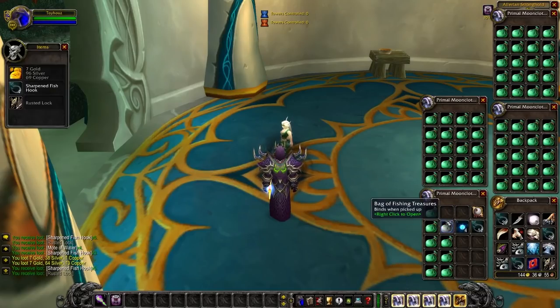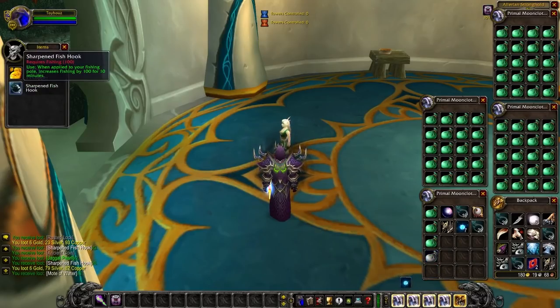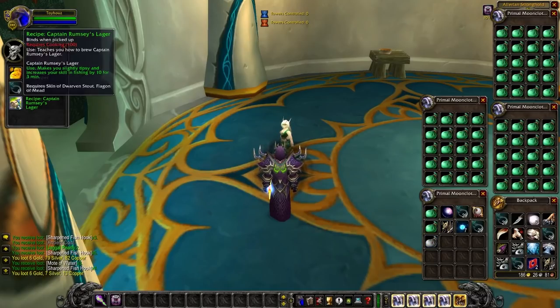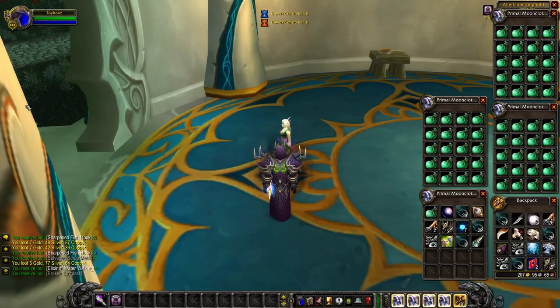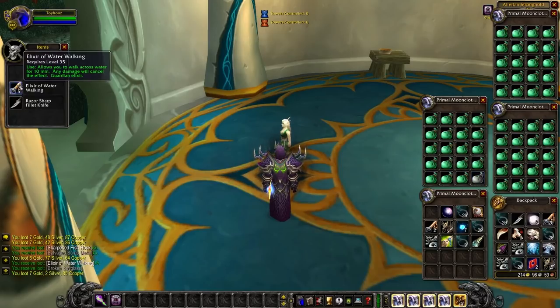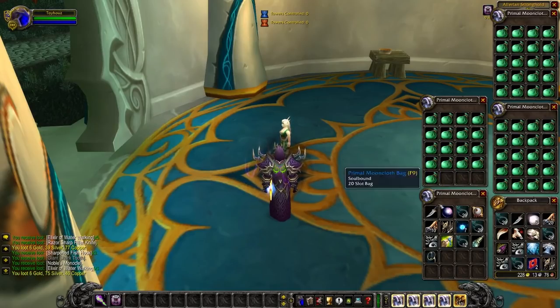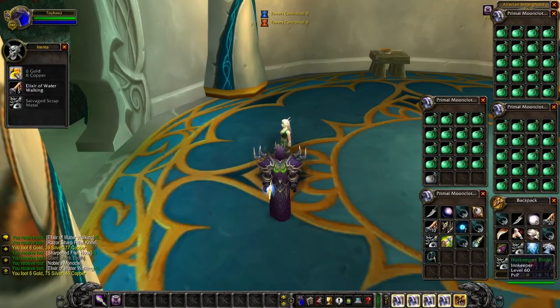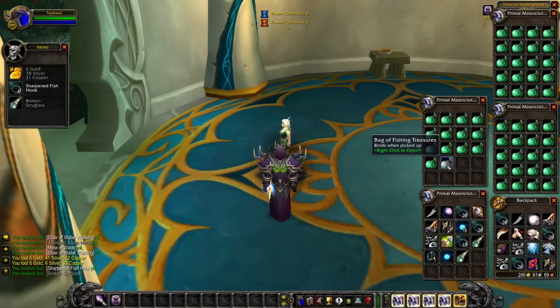Moats of water — that's a decent amount of gold, like eight gold at least on my server. Shadow pearl, not bad. Getting a lot of rusted hooks. We've gone through over 20 bags so far. More moats of water, more sharpened fishing hooks, Captain Rumsey's Lager — it increases your fishing skill by 10 for three minutes, not bad at all. Noble's monocle — that actually sells quite well because it's what people want to wear for their bank alts to look rich.